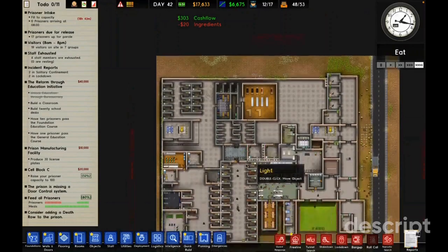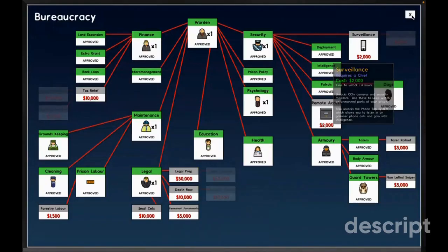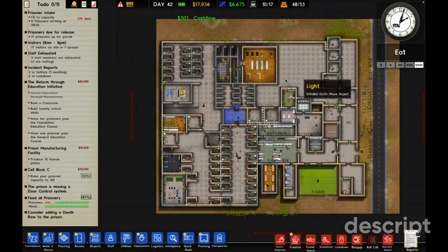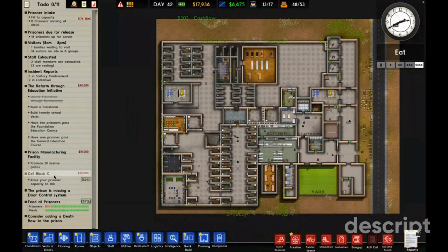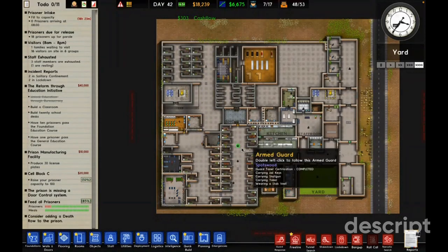The game is suggesting I consider adding death row, but I can't — I need 10,000 for that and I just got the 10,000, so I'm not going to waste it on that. I think I just need to wait and plan.